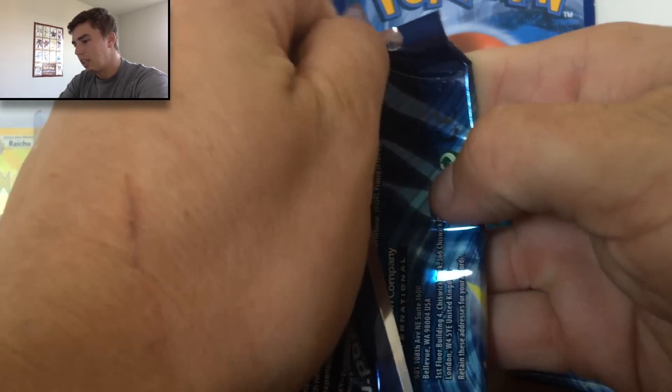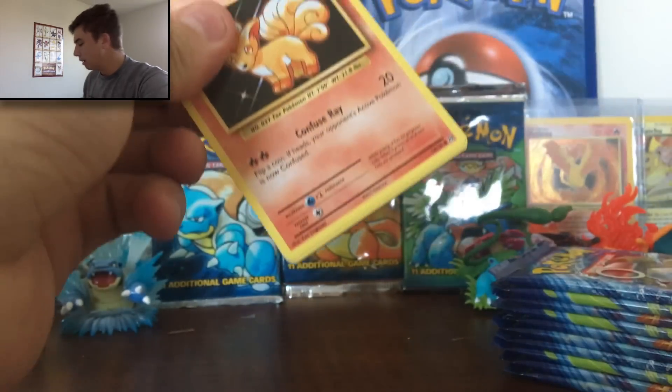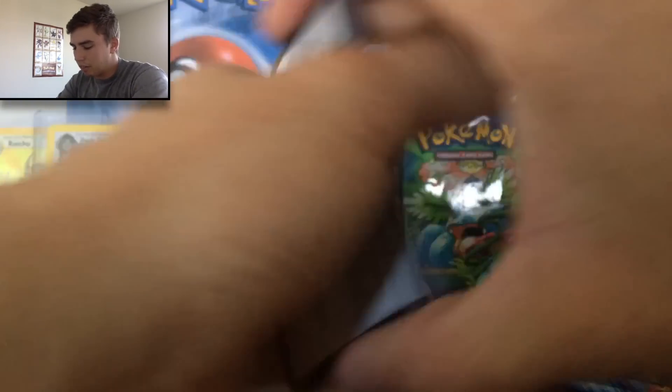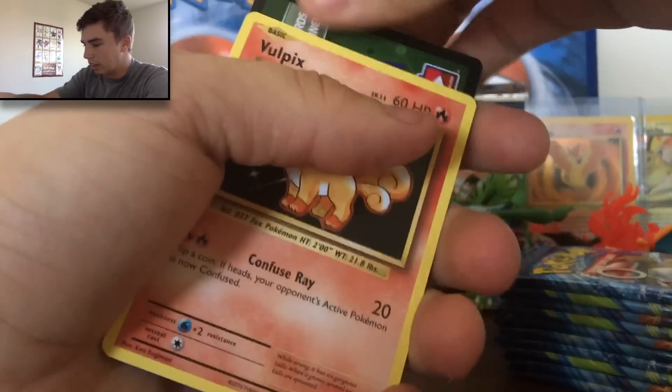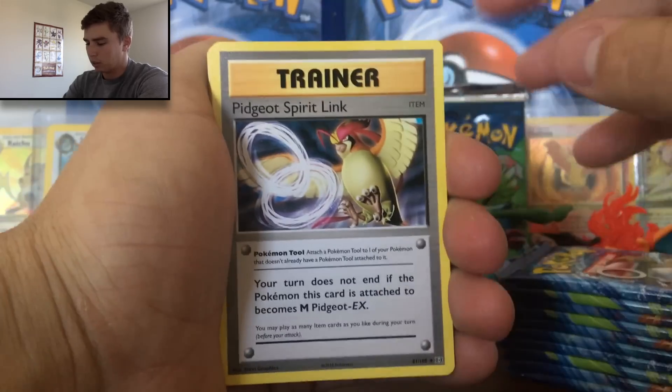If you would like to win the codes for this giveaway, all you gotta do is tell me what your favorite card from the set is down below, and you will be entered in for a chance to win 12 code cards for X and Y Evolutions.